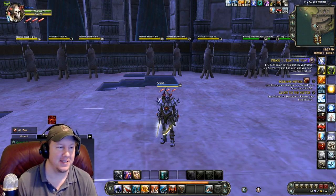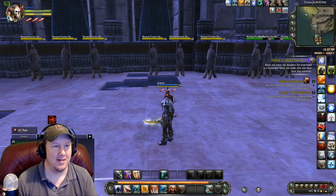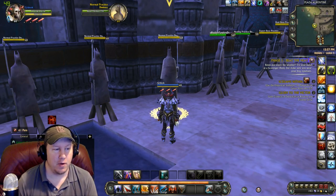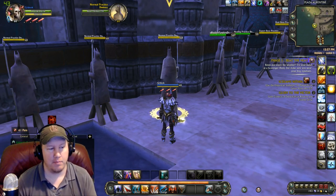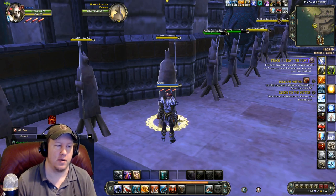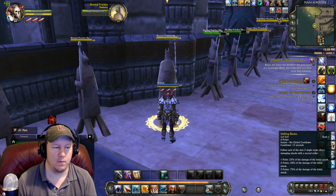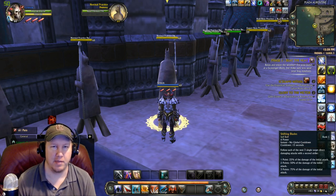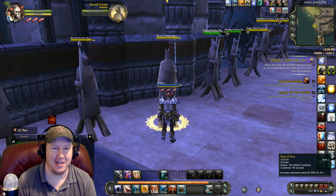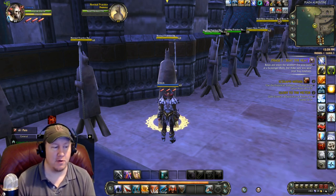Let's get into how this build works. Your normal rotation is going to be Builder, Finisher kind of stuff. But whenever you're ready to burst, you can hit your first burst macro and it's going to hit for a lot of damage. And whenever you are ready to absolutely annihilate somebody and you know that your Shifting Blades is up, we're going to hit our second macro, which is going to be an insane amount of damage. Let's go over our bars real fast.